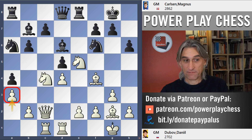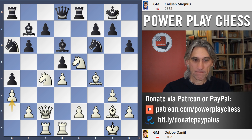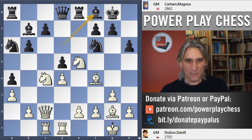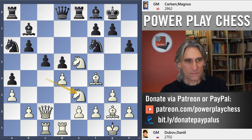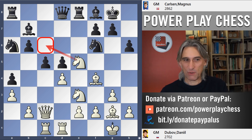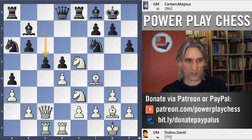Dubov played a3, just taking away the b4 square from the knight, and now Carlsen dropped the bishop back. This is different — now he is back in the game. Knight e3 and c5, so this is quite important: he's managed to get in c5 before white had a chance to block with Knight c6. There's pressure there, and black is actually doing okay. Queen a4 isn't very good because of Knight b4 — black has very good play.